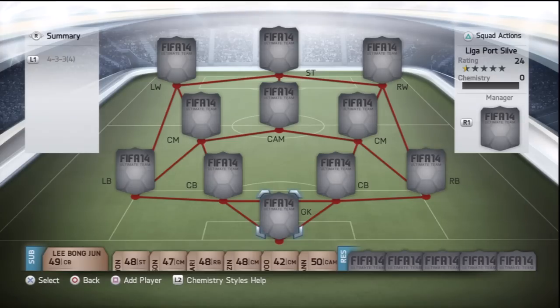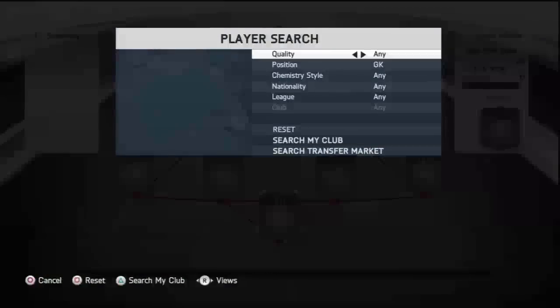What's up guys, Boyle96HD here. I am back with another silver squad builder for you today. I built this a week or so ago and I'm really enjoying it, so I decided I'd bring it to you. It's a Liga Portuguesa squad and it is all silver. We're playing the 4-3-3 formation, the 4th variation of it.